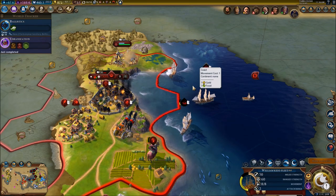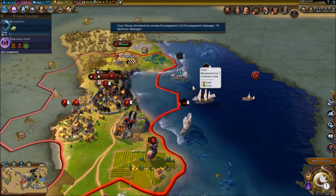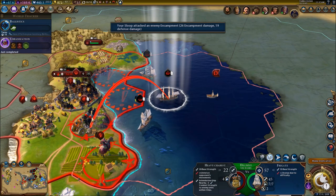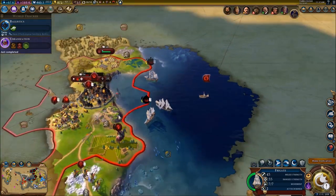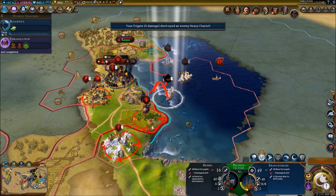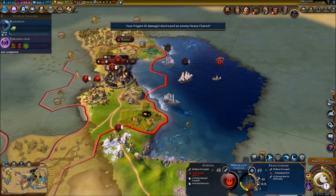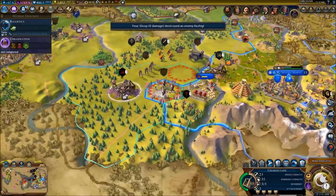William Kidd is doing a great job. We need to take out these units right here - there's a lot of units protecting this border. Let's continue our assault. Two more units down. The fortress is actually going to go down pretty quickly - just got to wait a little bit more.